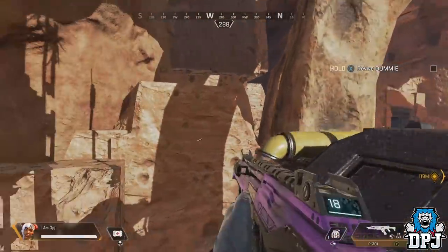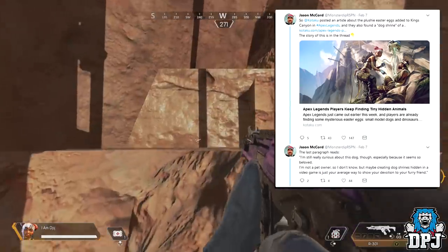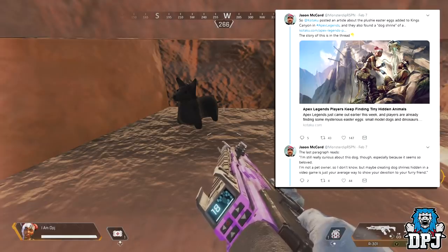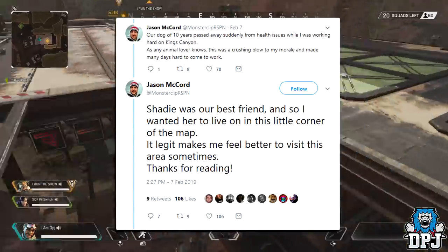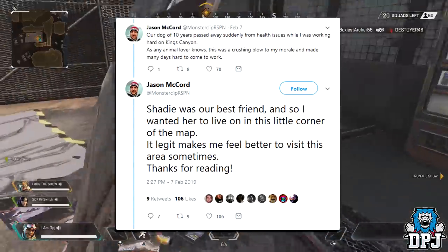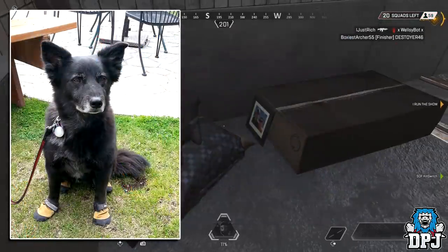A level designer for Apex Legends called Jason McCord explained the story. Responding to a Kotaku post he states: 'Our dog of 10 years passed away suddenly from health issues while I was working hard on Kings Canyon. As any animal lover knows, this was a crushing blow to my morale and made many days hard to come to work. Shady was our best friend, so I wanted her to live on in just a little corner of the map. It legit makes me feel better to visit this area sometimes.' He also shared a picture of the shrine — a dog plushy and a picture of Shady with himself and his wife.